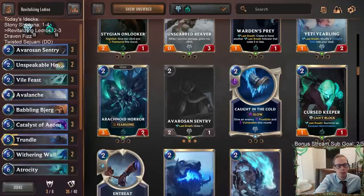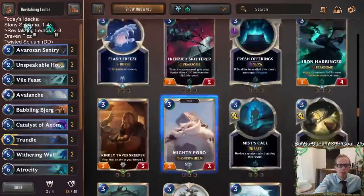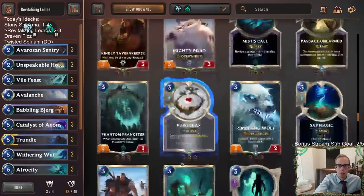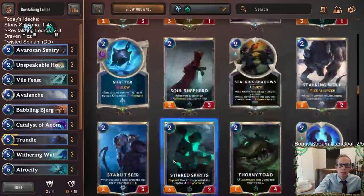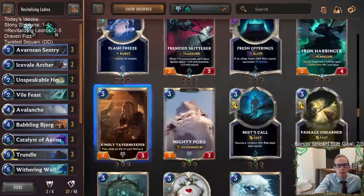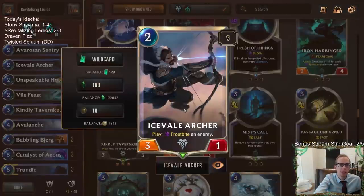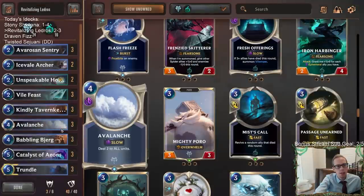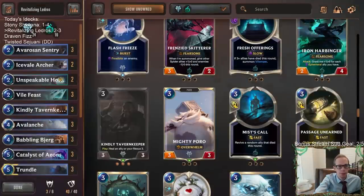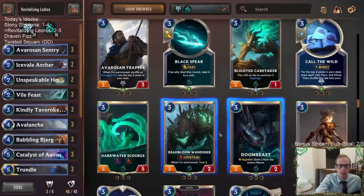Maybe that's the way to go - keep Unspeakable Horror and Vile Feast, but maybe don't play Aristocrat or Weirding Stones. We could still have Catalyst for a little bit of ramping, but then you could have like five slots for some better three-mana cards. Maybe play two Icefield Archer, three Kindly Tavern Keeper - just go with something like that. Icefield Archer can still be good against decks going bigger - only costs two mana, they play whatever big threat, then you Frostbite it. The Archer does die to Avalanche but you can play around that. Darkwater Scourge isn't very good - I'd rather play these other two cards over Darkwater Scourge.